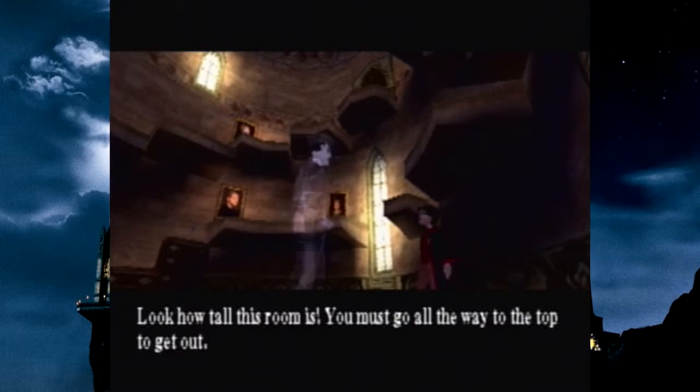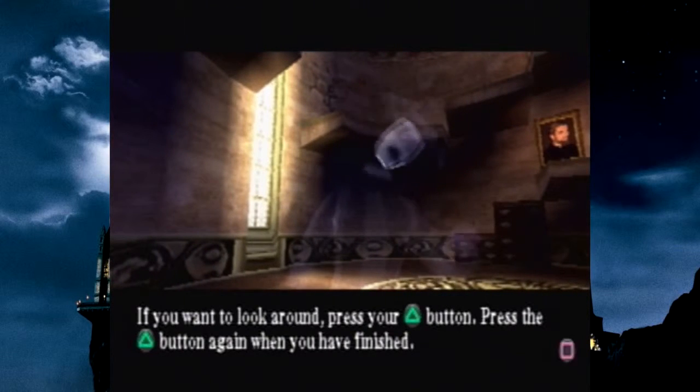Look how tall this room is. I mean, you must go all the way to the top to get out. If you want to look around, press your triangle button.